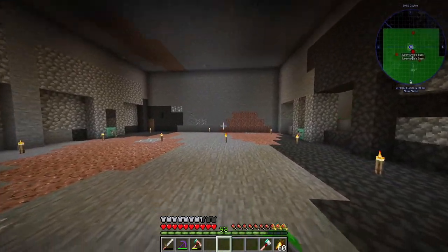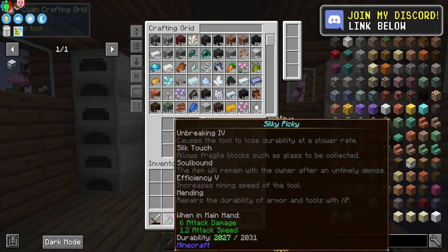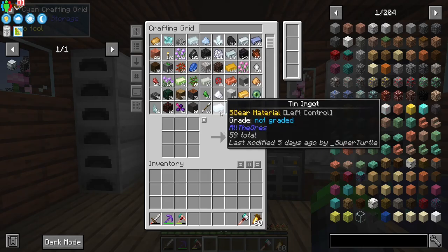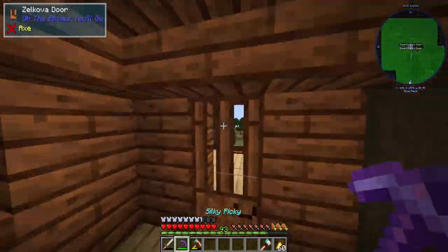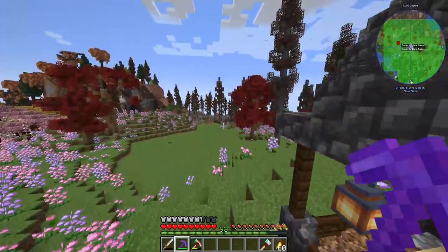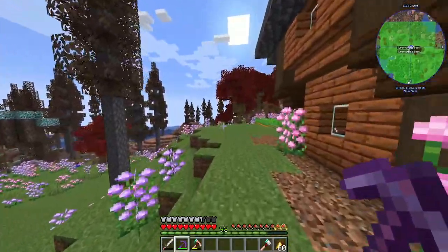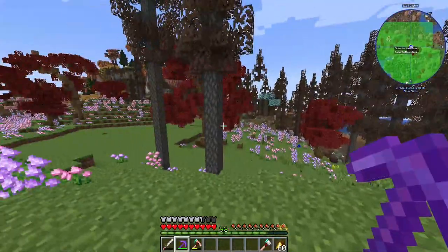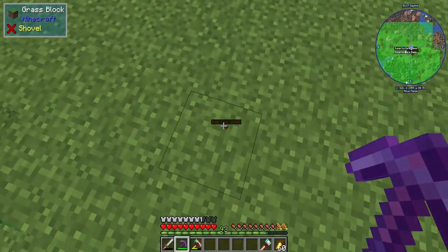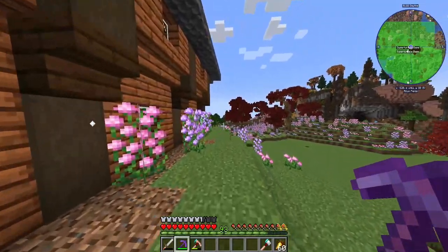That's not really what we're doing today — we're getting out of this area. We have an interesting quest. Off camera, I did get some ancient debris, so we have a netherite pickaxe now. What that means is we need to find all the modium. They are only located in the peaks biomes, so we need to locate one of those, and we're going to mine it up. We're going to silk touch it, and then we're going to make an all the modium pickaxe.